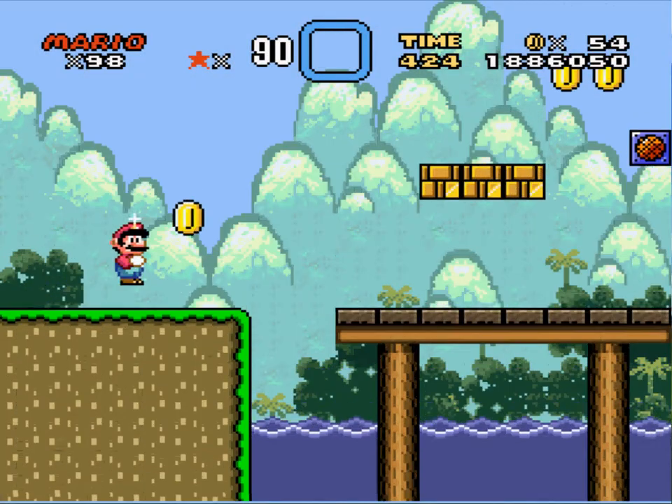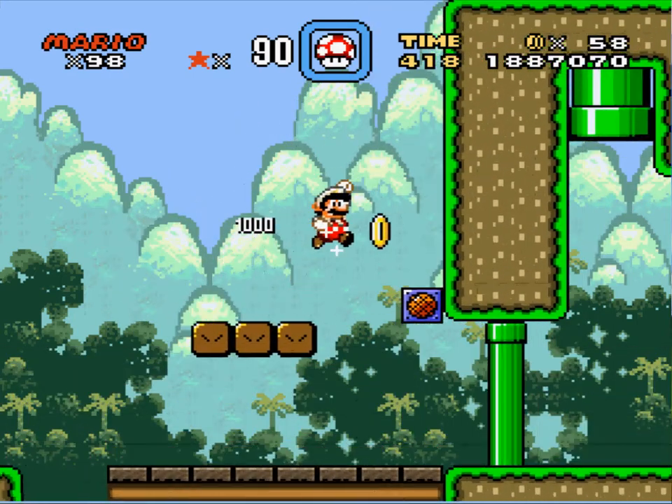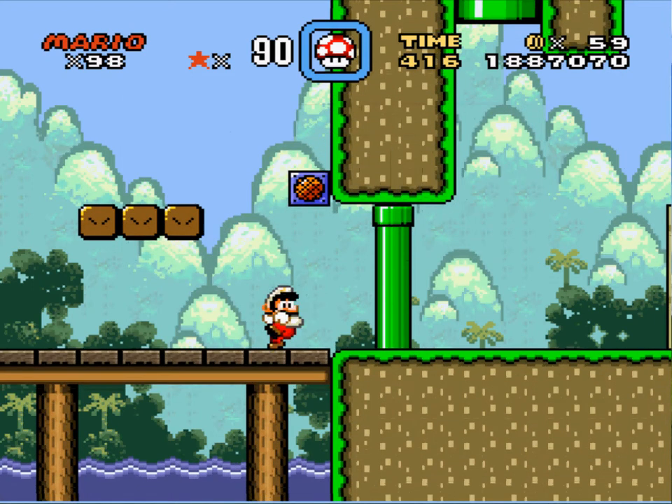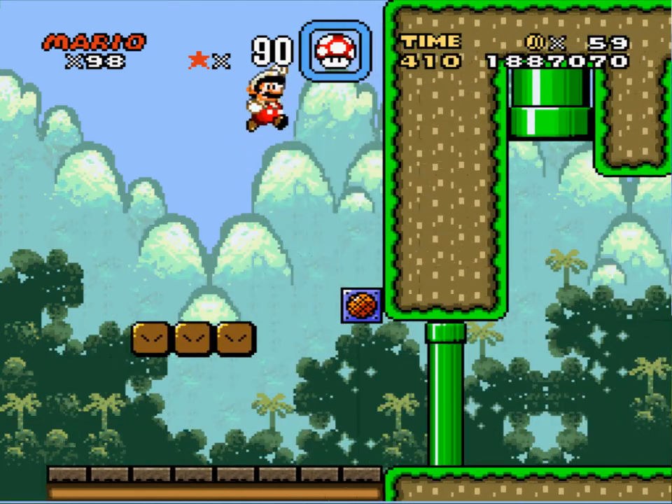Let's get these coins here — Fire Flower. What does this message box say? Something important? 'You're out of luck this time. I barricaded my front door. Now you'll never get inside. Ain't that a shame?'